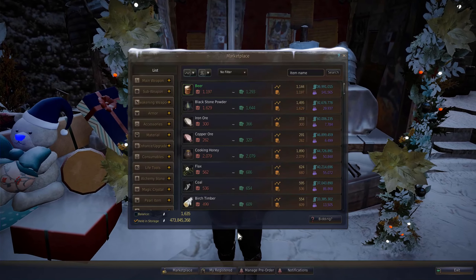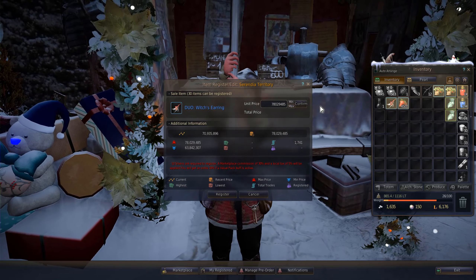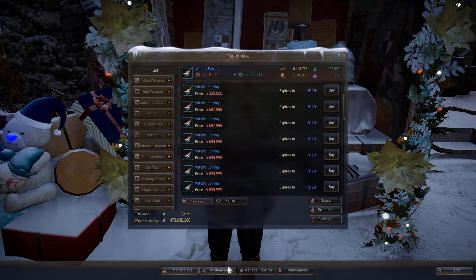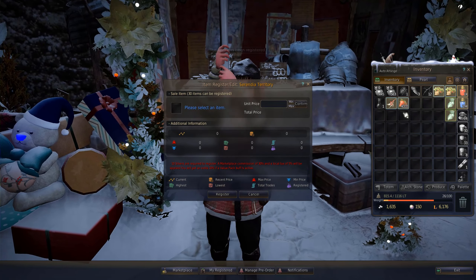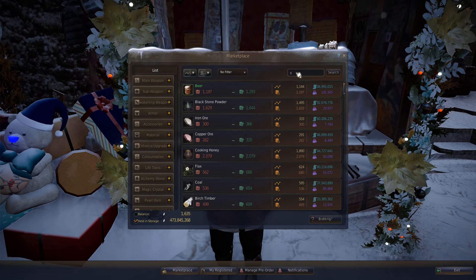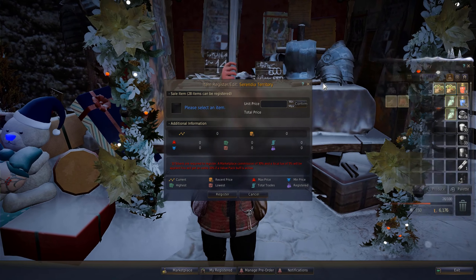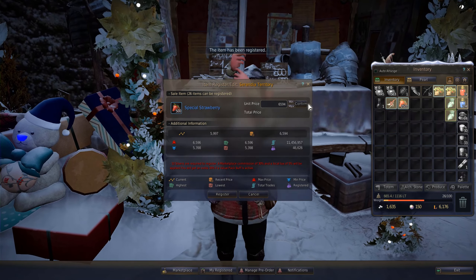In my opinion, since I personally maxed out all of the loyalty weight limits and I do not use the server chat, this is a great way to spend my loyalty points. This will probably depend a lot on where you are grinding or what life skills you are focusing on, but for me, since my main life skill is farming and I do not get to harvest more than 1000 strawberries a day — because lately I just don't have the time — this is probably a great way to spend my points. Also, lately my main grinding spot is bandits, so I don't get all of those armor drops that need to be sold on the marketplace.